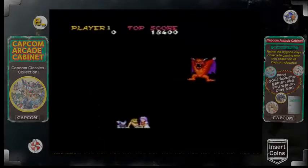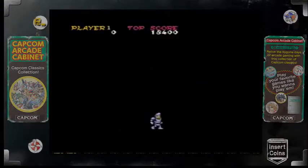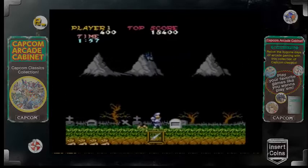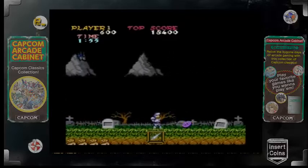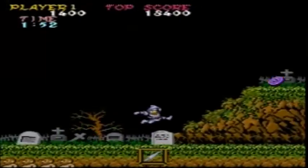What a stupid name for a girl. Anyways, she is kidnapped by Satan himself. Arthur's quest is to save the princess from Satan by fighting through hordes of evil zombies, ogres, demons, and of course, ghosts and goblins. The music in this game sounds great.